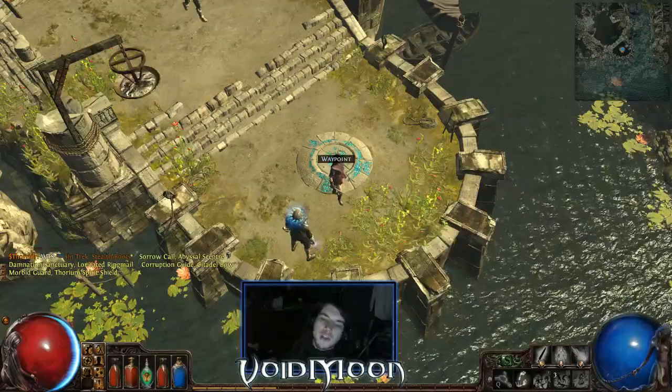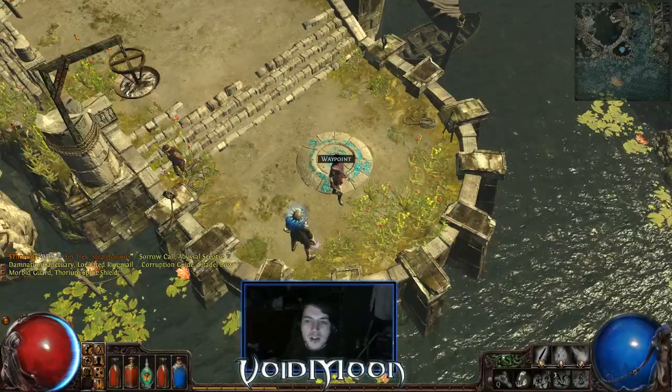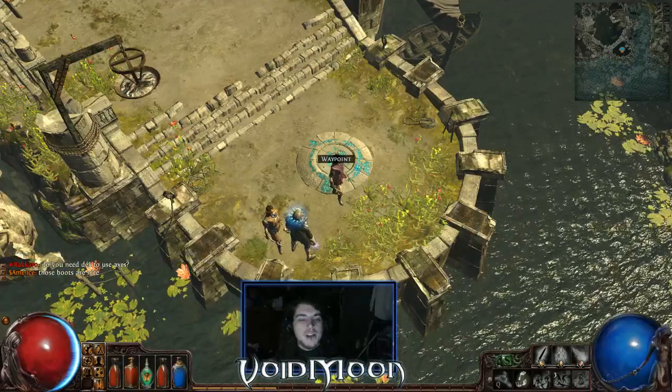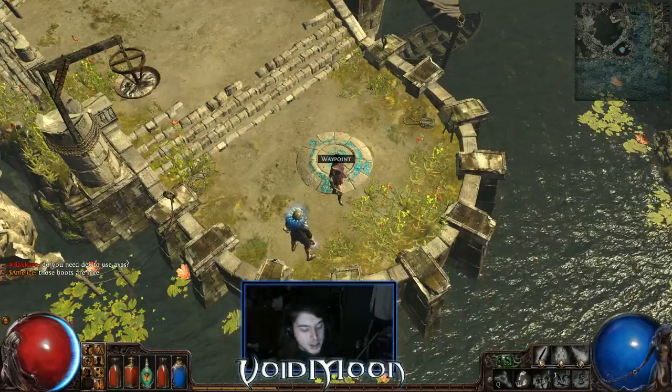Your basic fight consists of approaching an enemy group, dropping a spell totem with Summon Skeletons attached, so the skeletons act as a meat shield between you and your enemies, providing damage in their melee attacks and significant AOE damage to enemies as they explode with Minion Instability.